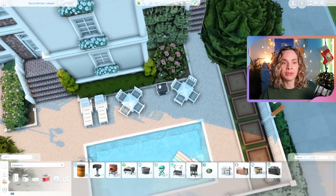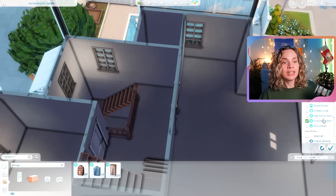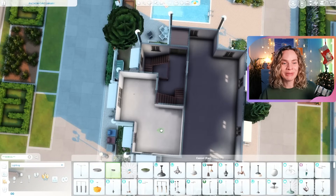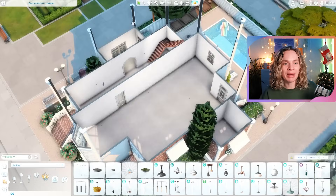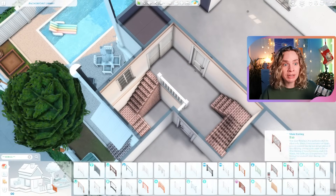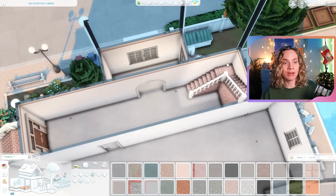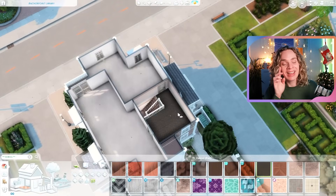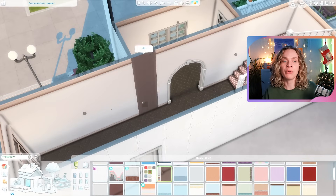This apartment has five units total. From what the Sims team has teased on social media, you can build up to six units per lot without cheats, and there was a tease about cheats allowing even more. So this building has five, which is actually perfect.